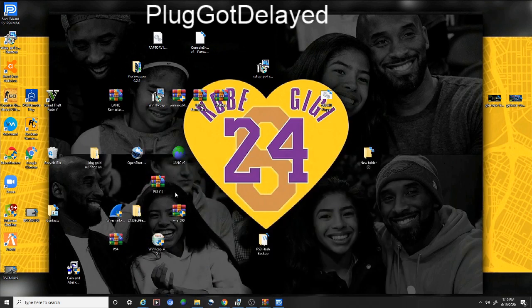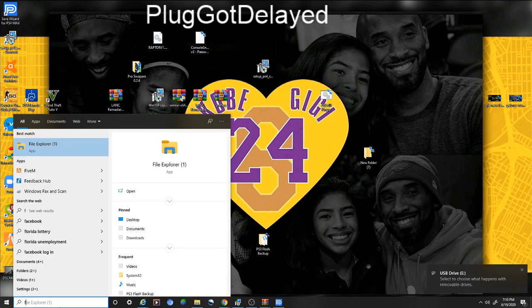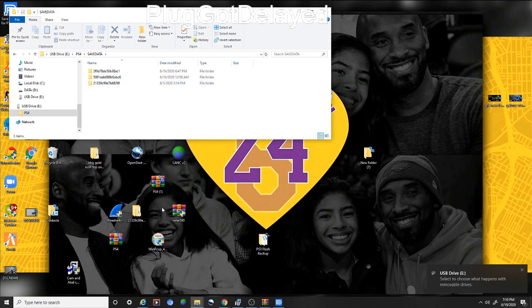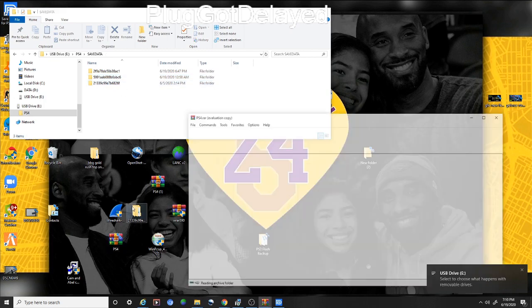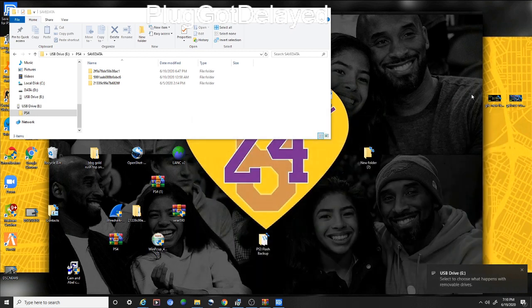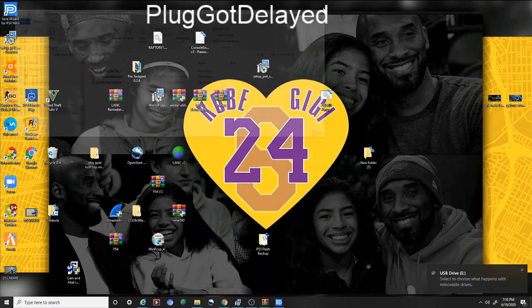Now once you have that, you're gonna grab your USB. Take it out of your PS4 and plug it in to your PC. It should be plugged in. So now once you do that, you're gonna go to Files. You should see PS4 under your drives — if you don't see PS4 you're doing something wrong. Click on it. You're gonna come here, click on PS4 Save Data, and drag this here. I already have it dragged, so let's just drag it — now here's the juicy part.